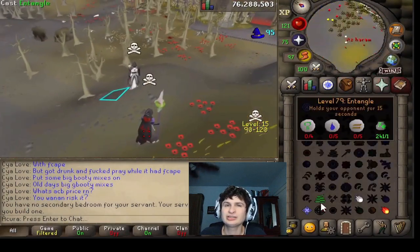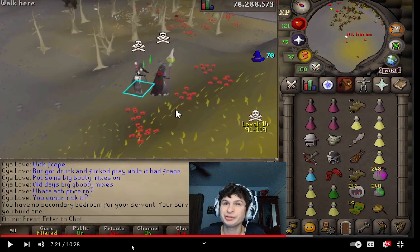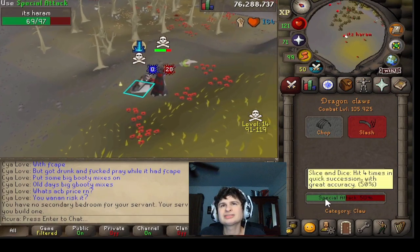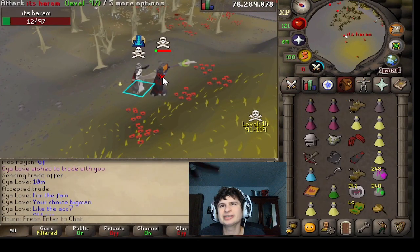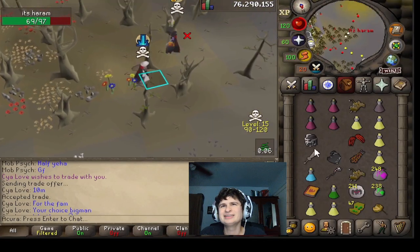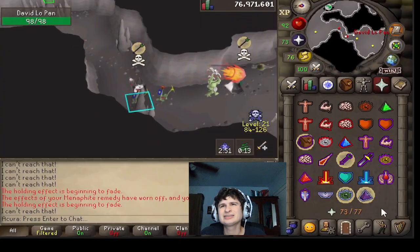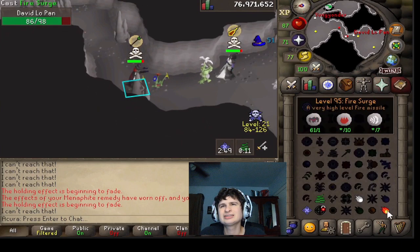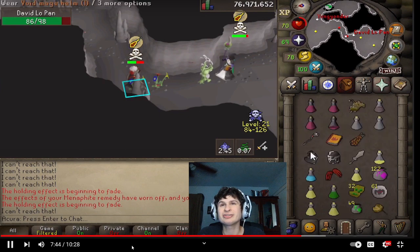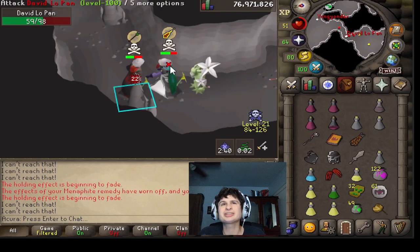Oh yo, who's that — a little zerker? That is hugely free, right guys? What the heck is that AFK? Oh my gosh. And that was close — he could have PK'd bank. At least a staff, right guys? What is this? Oh snap.